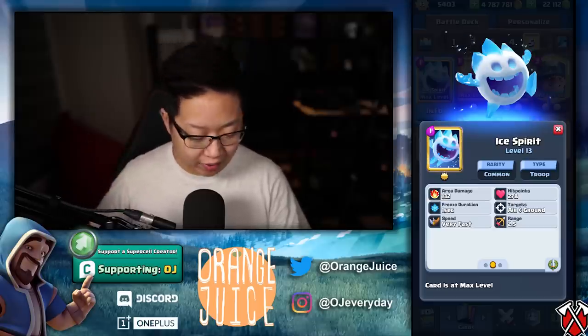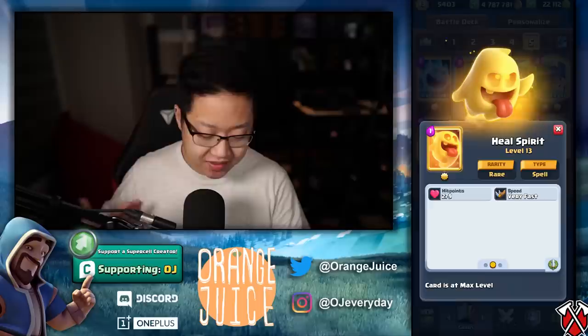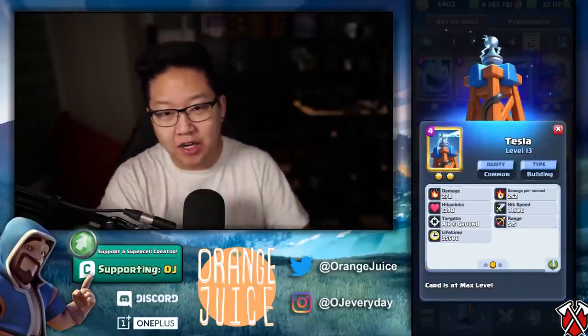And that's due to a rounding error. Because of this rounding error, the ICE spirit has 278 health and the HEAL spirit has 279 health — this is at max stats, obviously. And Tesla deals 278. That is an interaction difference. Supercell, this needs to be fixed.